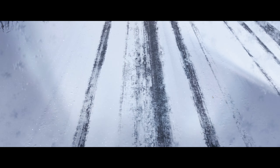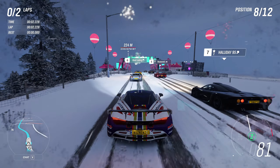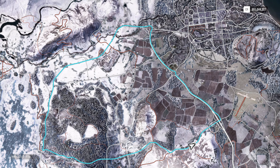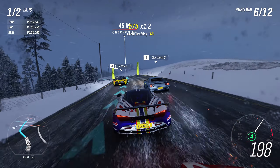Let me show you the map. It's very simple: it starts here up on the snow, then goes down the highway all the way around here, and then back up. Easy, right? The only problem is you start on snow, then it's wet roads.